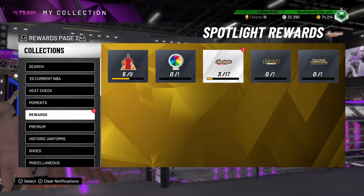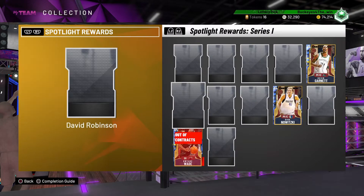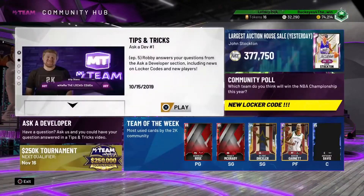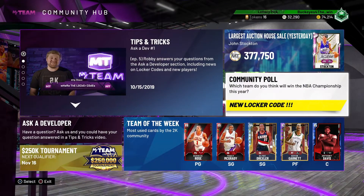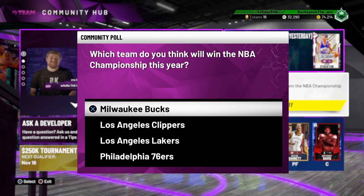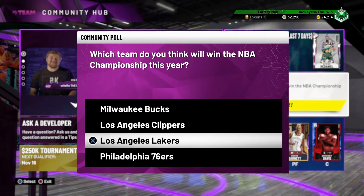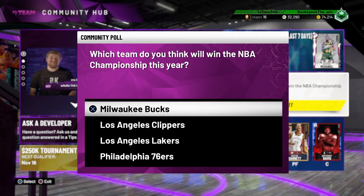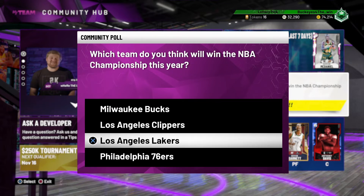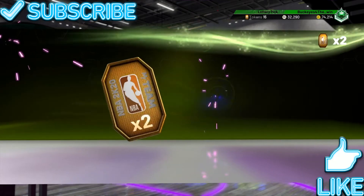If you guys want to know the best way to upgrade evolution cards, I'll have a video linked in the description on how to do that. There is also a locker code right now — it's a community poll where you just pick who you think is going to win the NBA championship this year and you get two free tokens. I ended up picking the Lakers and got two free tokens, so not too bad.